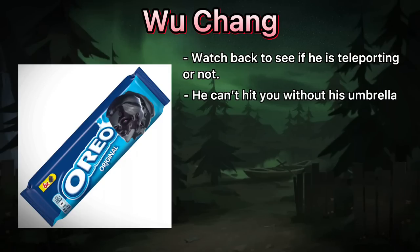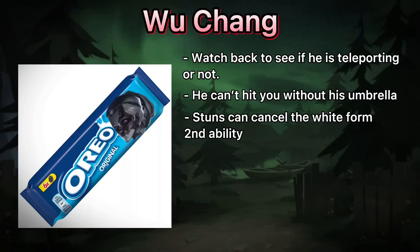When he unlocks his second ability, the situation may get a little rough. He can easily catch up to you with his white form's second ability, but you can cancel it anytime with a stun. In the black form, he'll try to stun you with his bell.